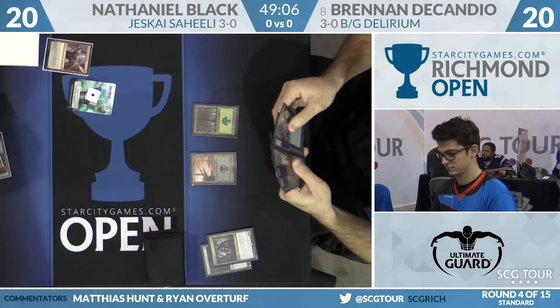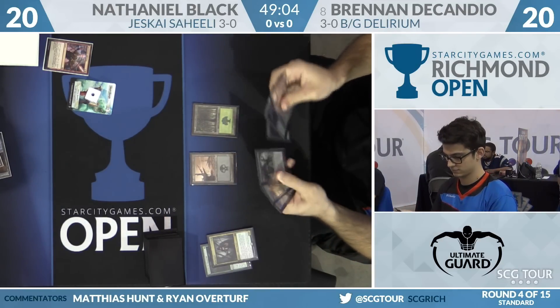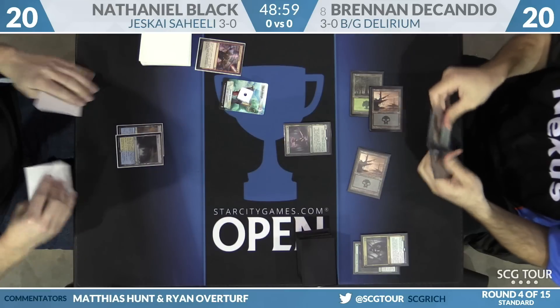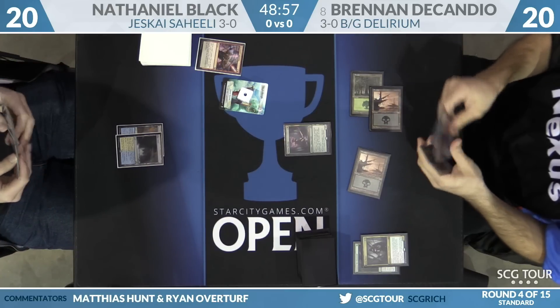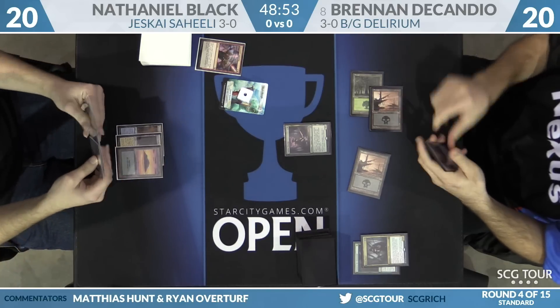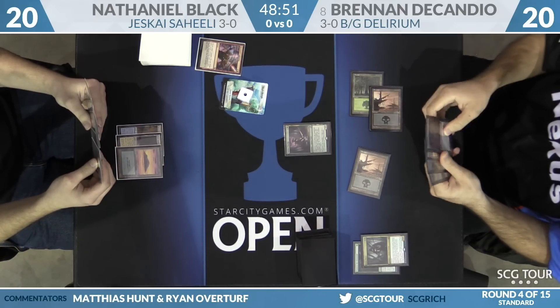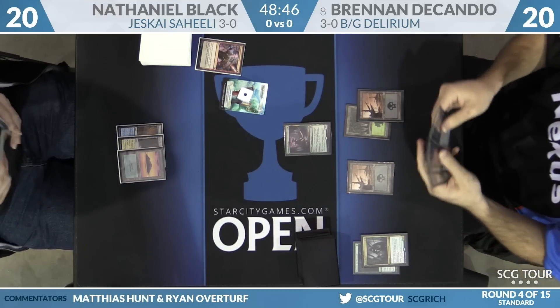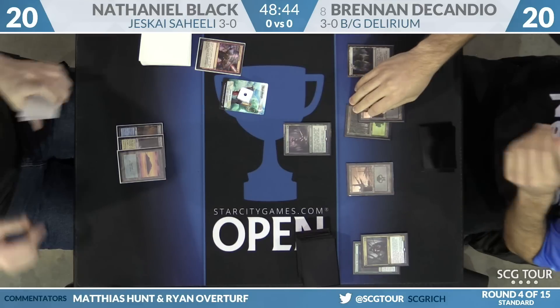We go back to DeCandio. He draws Fatal Push — you can see he's got both Tireless Tracker and Verdurous Gearhulk in hand. He'll just play the Tracker out. Nathaniel has a window to kill it before it investigates. DeCandio knows Shock isn't there; it would need to be another Harnessed Lightning. Casting it this turn gets under Disallow — and it just resolves.